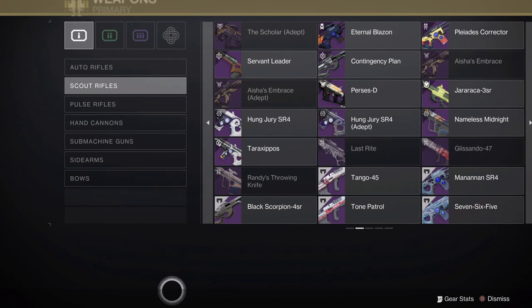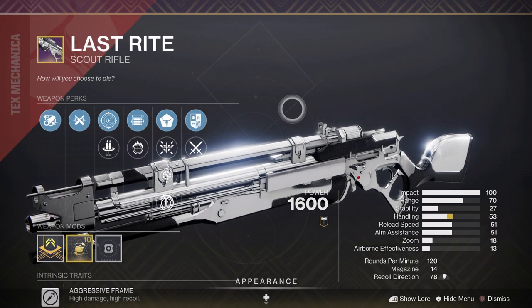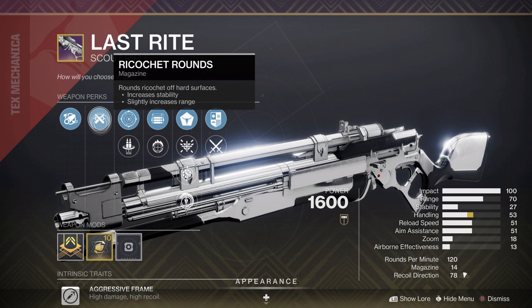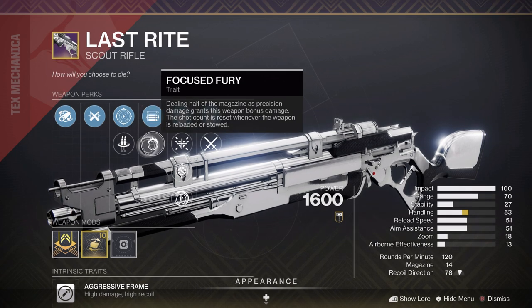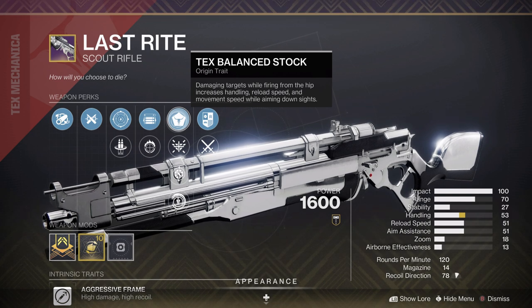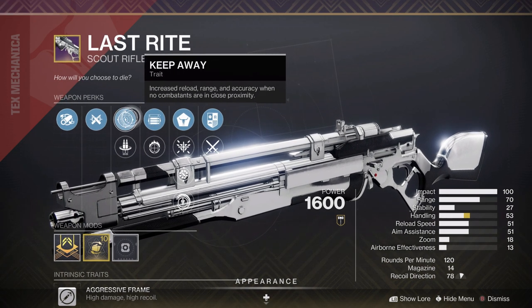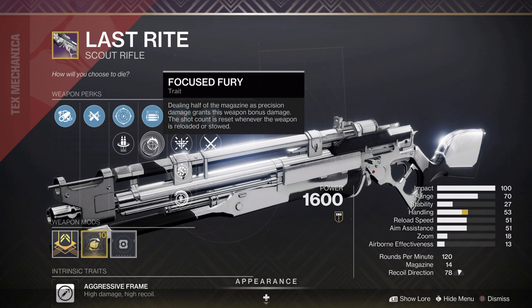We also got a lot of scout rifles. We have the introduction of Last Rite, the current pinnacle scout rifle, which functions very similarly to Longarm — practically replacing it. Aside from Full Bore and Ricochet Rounds for basically the most range and adaptability, it has access to either Keep Away or Reconstruction in the first slot, and Opening Shot or Focused Fury in the second, in addition to four origin traits covering Gambit, Crucible, Vanguard, and the general Tex Mechanica origin trait.